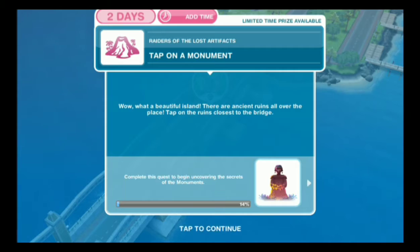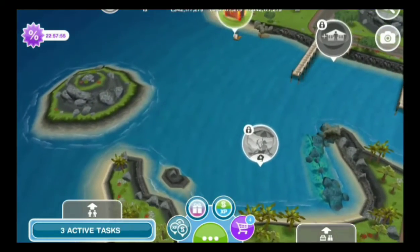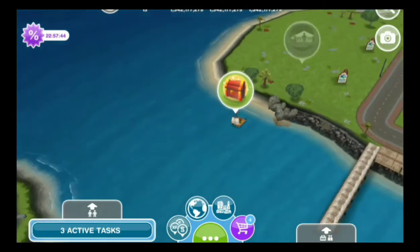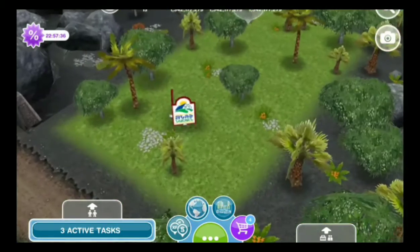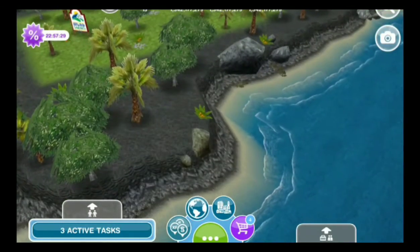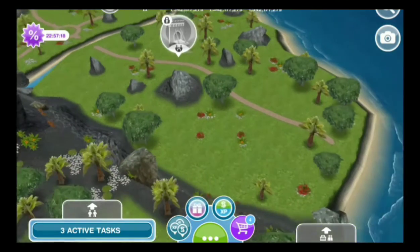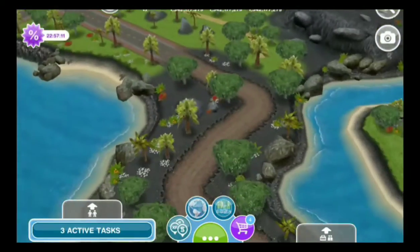This is what the island looks like before it's all built up, before the monuments are built. It's a beach setting with a treasure chest on what looks like a raft. My favorite places to build are here and here — I was actually building a house here when my game crashed. I love this spot — it's the perfect country setting with rocks and mountains, except for this threatening volcano that could erupt any minute.